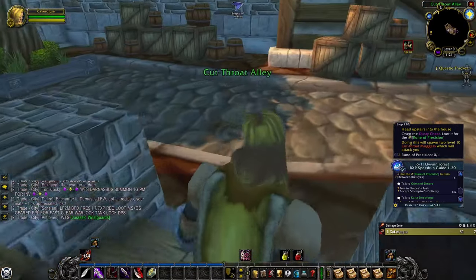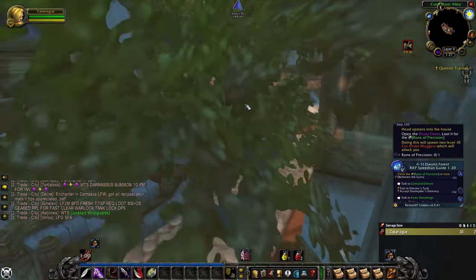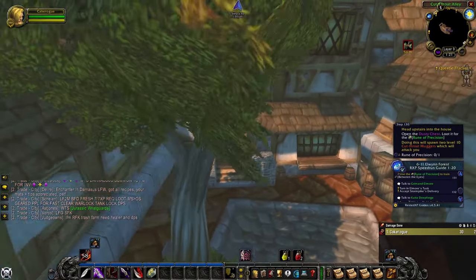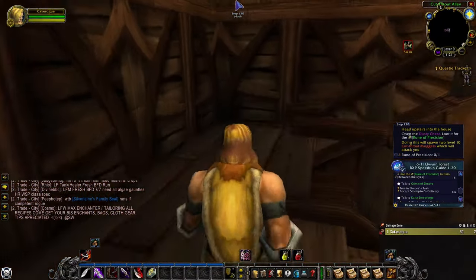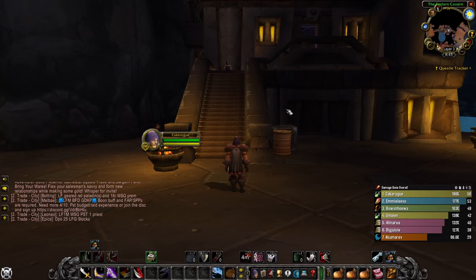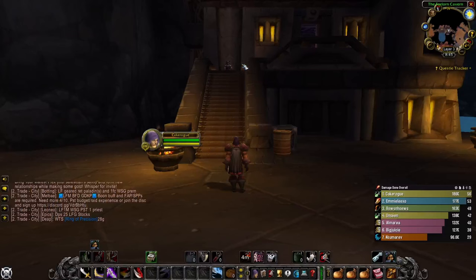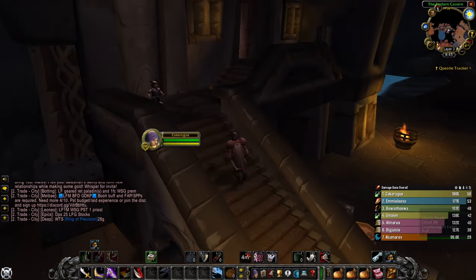For Between the Eyes, Humans go to the house at the end of Cutthroat Alley in Stormwind — there's a chest upstairs. Note that this spawns two level 10 enemies that ambush you, so have your Sprint ready and run out. For Dwarves and Gnomes, in the Forlorn Cavern in Ironforge there's a chest outside the rogue trainer area to the right of the stairs in a little niche at 52,13.